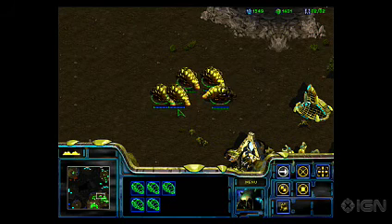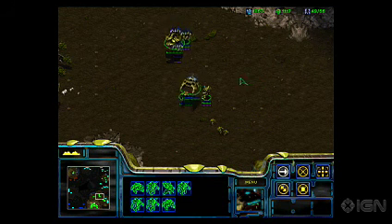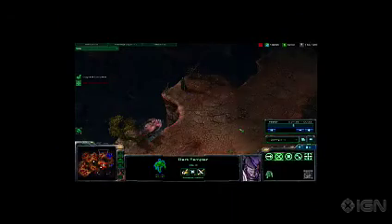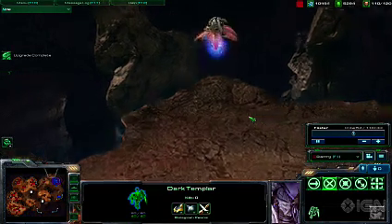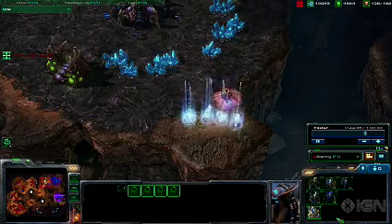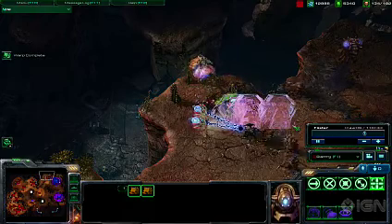In the original game, to get a Reaver anywhere near your opponent in under a month, you needed a Shuttle. This little flying unit was your standard pick-up-and-drop-off flyer, and it has been replaced by the Warp Prism in StarCraft 2. The Warp Prism does the same thing, but is also able to deploy and broadcast a small psi field, allowing players to warp in units from a Gateway.